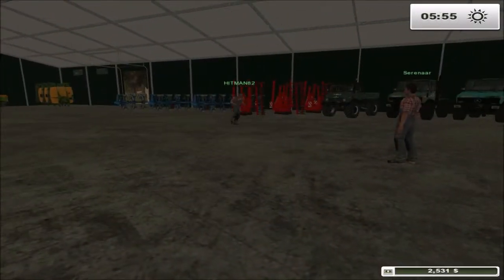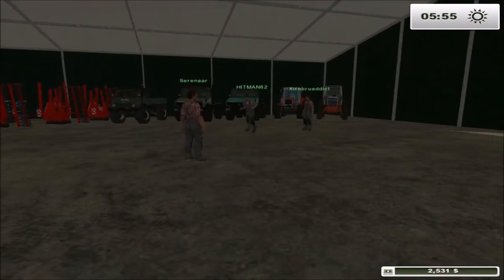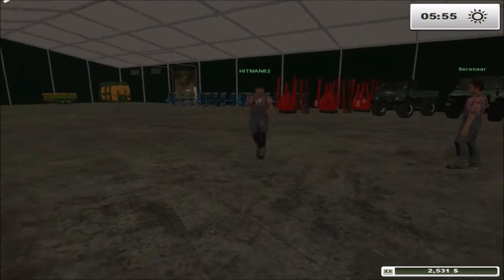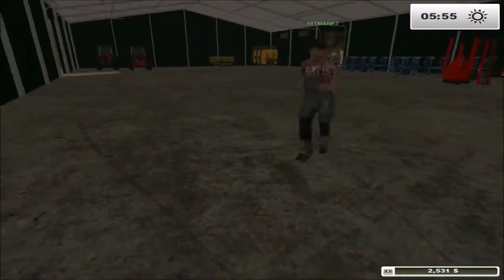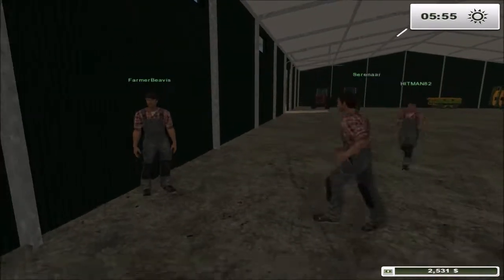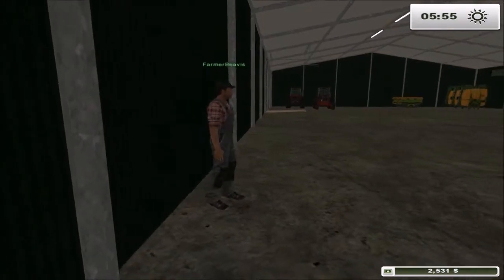Hello everyone, welcome back to the Netherlands! We are here with a full crew. Hiya Roo! Hello! We have Saranar, hello Saranar! Greetings! We have that guy again — Hello Toby! Hi! And we have the Beavis' back, Elaine Beavis! I wedged myself out from underneath that door that SOMEBODY put me under!